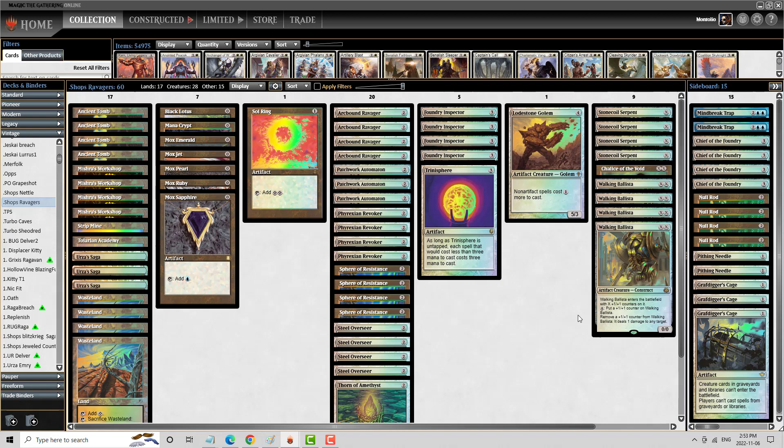Essentially this deck is the exact same thing that I played back at Champs in 2017. I didn't play this version at Champs, but I did at the Star City Games Power 9 series, where I have the Transformational Sideboard where we go into the Four Rods and Chiefs to supplement the loss of the Overseers and the Ravagers. We're going to see how well this holds up.